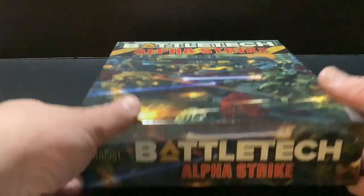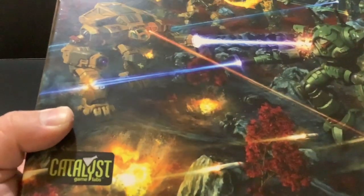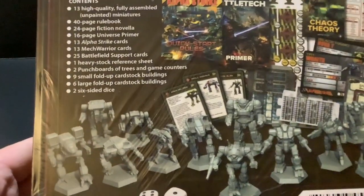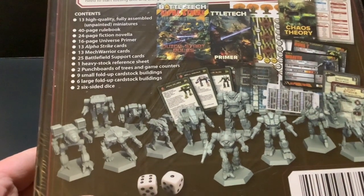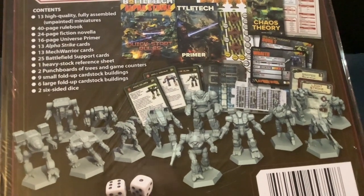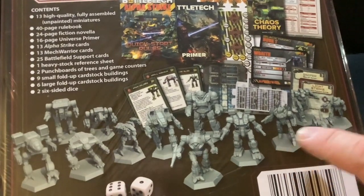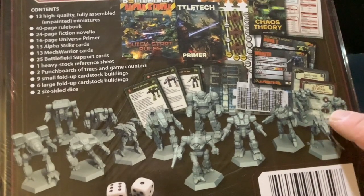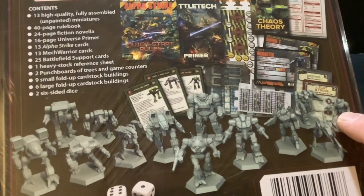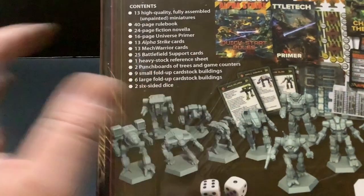Two-player starter set — Inner Sphere versus the Clans — and you got some decent mechs in here. This thing has terrain too, from what I heard. You've got Alpha Strike stuff, and I heard the sculpts are newly done. You got the Atlas, the Warhammer, a Phoenix Hawk, Locust, and Blackjack. Oh wait, that's the Raider right there, and we've got an Archer too.